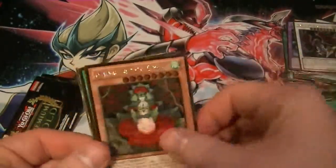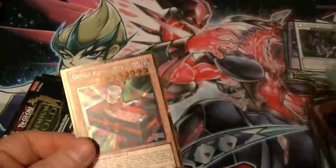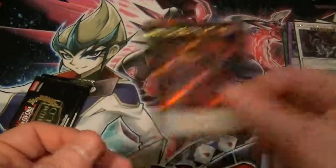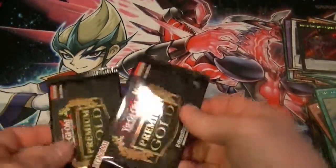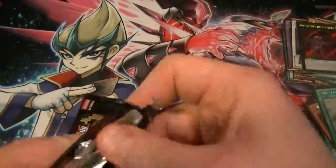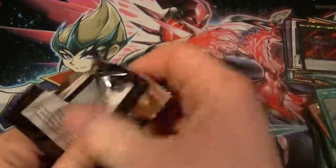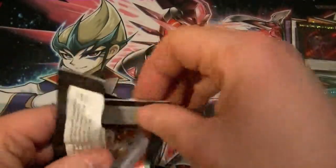Cards pulled: Reinforcement of the Army, Tiras, Solar Recharge, Dreary Doll, and Gimmick Puppet of Dark Shadows. Down to our final two packs out of our case — what cards of awesomeness will be in here?